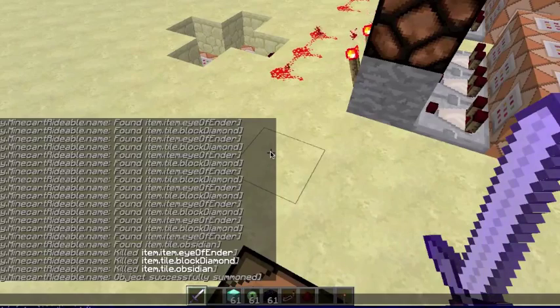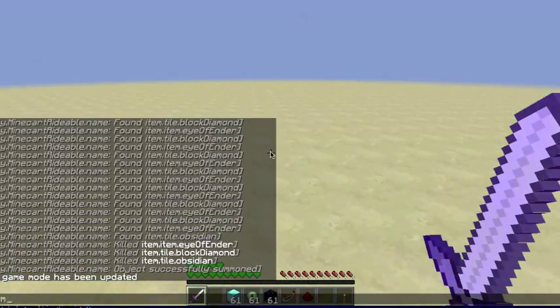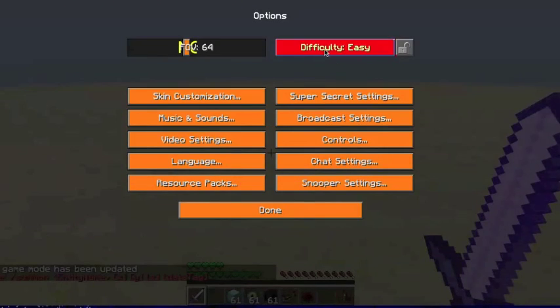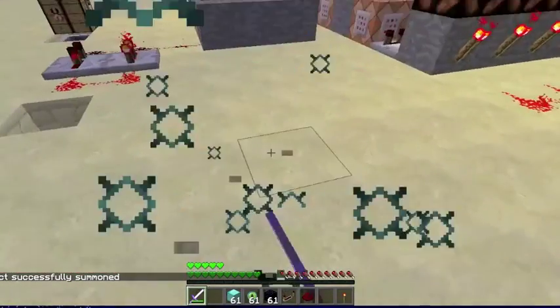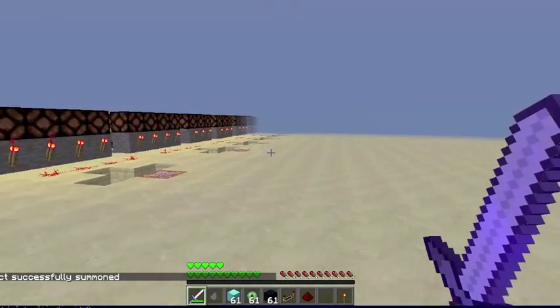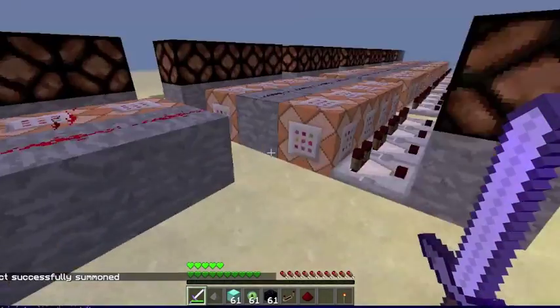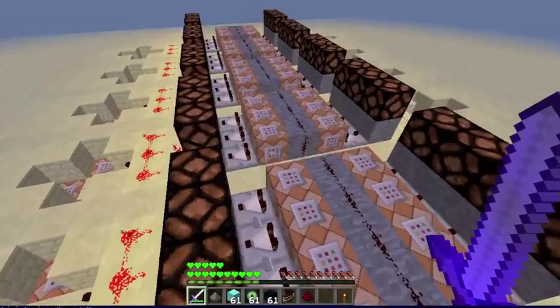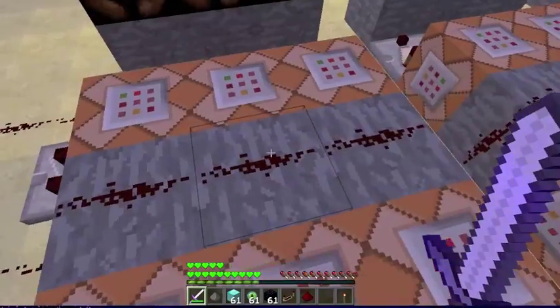It also gives Max Health plus 10. So if I go into game mode, as you can see I have an extra 5 hearts. And if I summon a creeper 10 blocks up, I'm going to kill it and also knock it back really far. So this is just one of the many things you can do. There are going to be many different things on the Martian map.